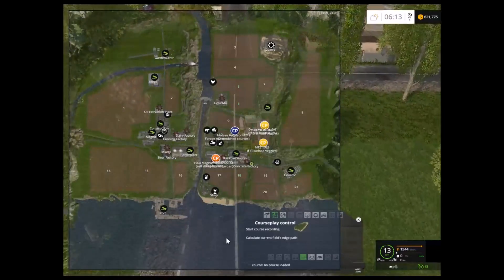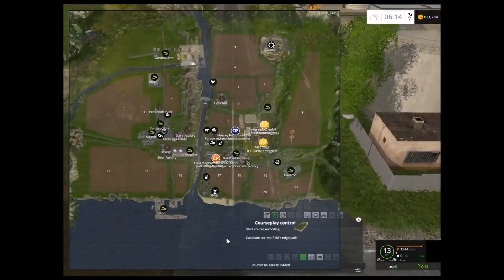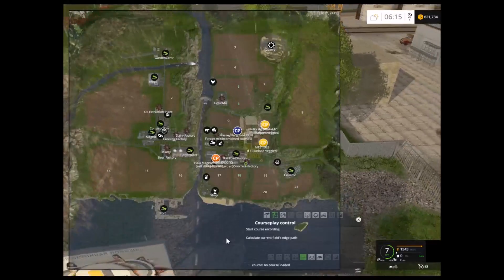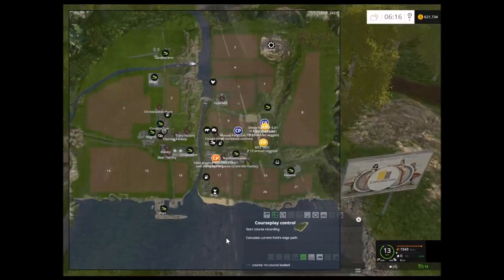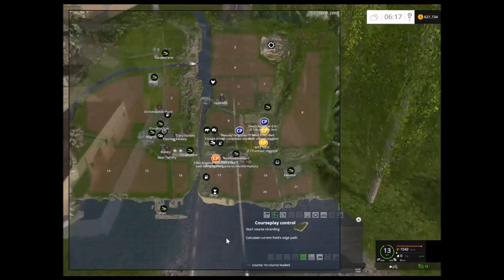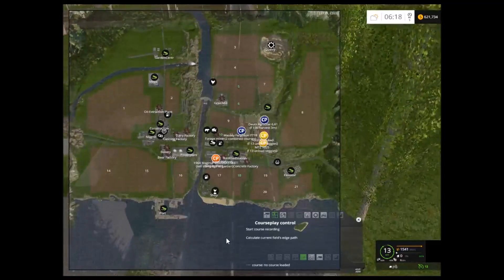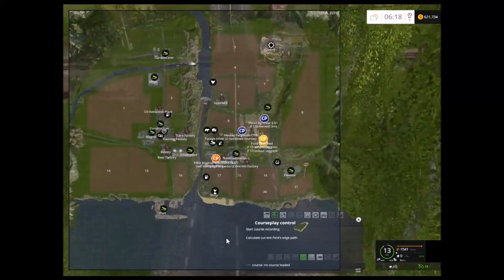At this point, our main source of income is the BGA. I have been working on filling up the fruits, but that just takes a while to build everything up. I thought we would put a bid in on field 17. What we would do with it is we would plant it up with corn, and we could chaff it and put it in the BGA, which is just right there. That would be awesome - we could constantly keep the BGA filled up and rocking. We're only at rating 40 and we've got to be at least 50 to buy the beer factory. But I figured we could start working on saving some money while we're doing that.